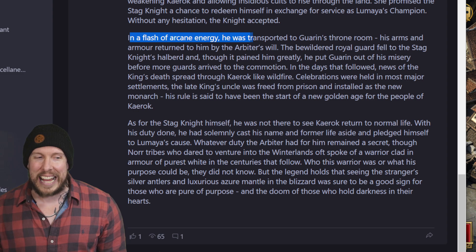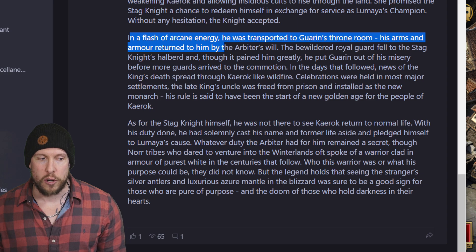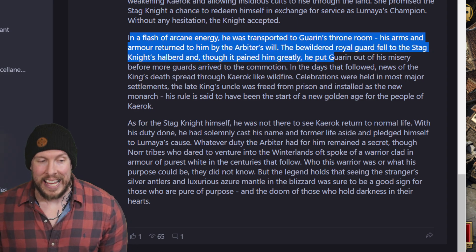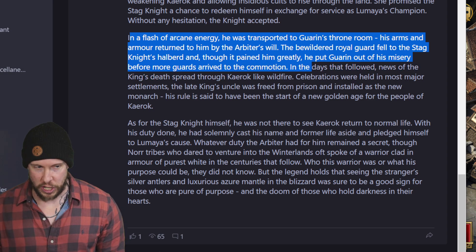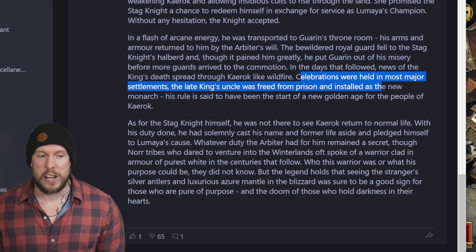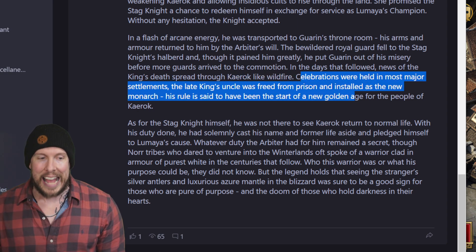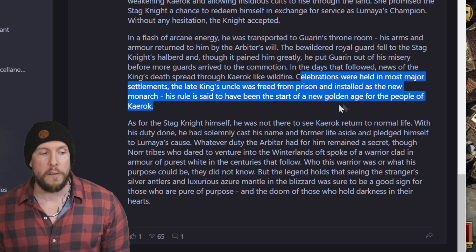In a flash of arcane energy, he was transported to Garin's throne room, his arms and armor returned to him by the Arbiter's will. The bewildered royal guard fell to the Stagnite's halberd, and though it pained him greatly, he put Garin out of his misery before more guards arrived. In the days that followed, news of the king's death spread throughout Kirak like wildfire. Celebrations were held in most major settlements, and the king's uncle was freed from prison and installed as the new monarch — his rule is said to have been the start of a new golden age for the people of Kerak.